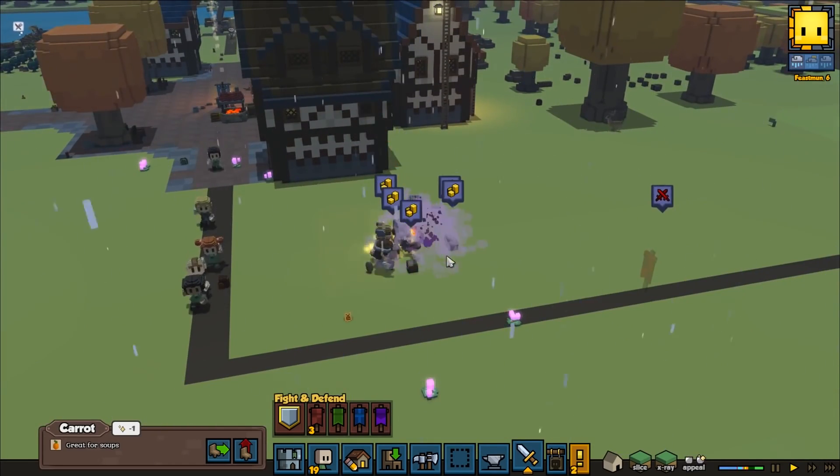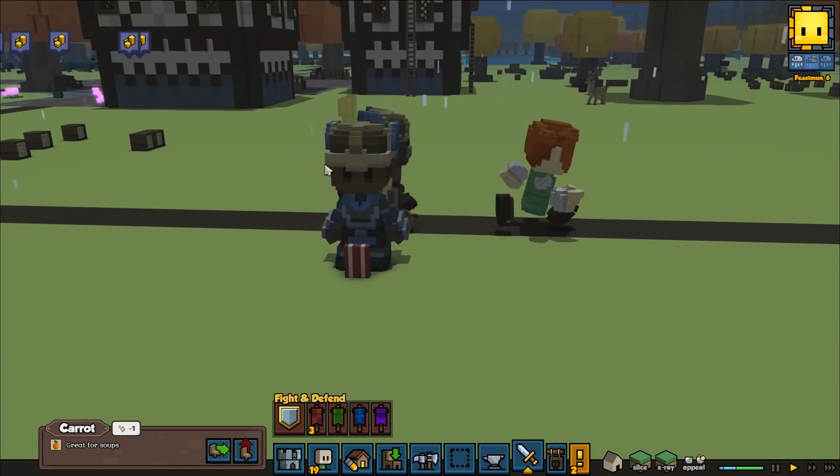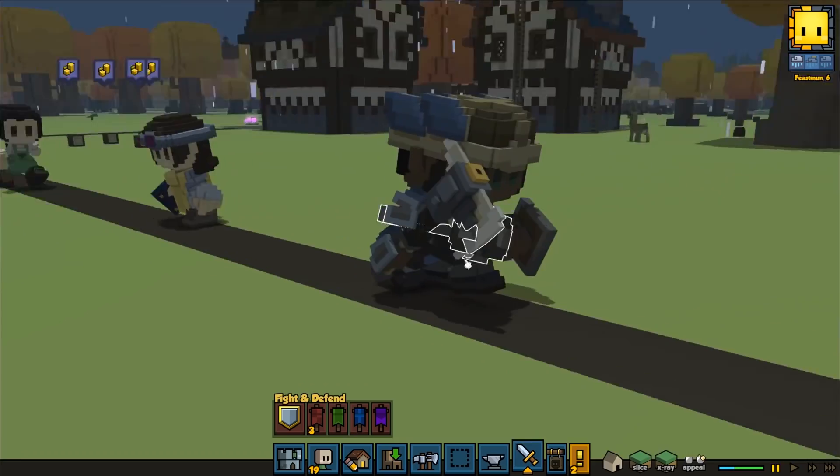That was a really, really easy fight — that was really, really weak. And I see we got the new axe equipped here, so Kirito got the new axe and he's got a good amount of damage. Also Gwen got this new iron mace as we can see here.